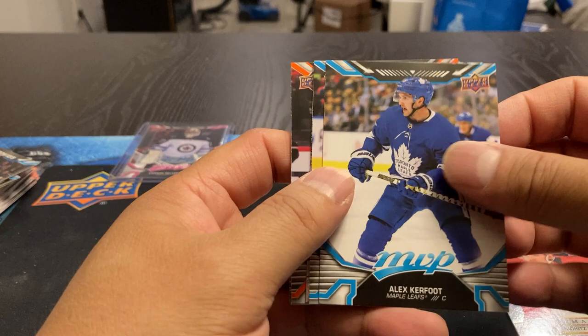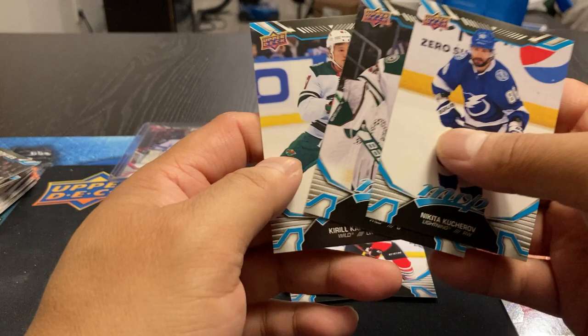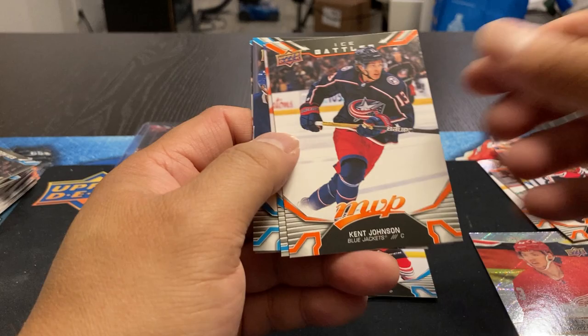Kerfoot, Ekblad, Sorokin, Counters, Keturi and Gensel, Seth Jones, Kucherov — not high number. Talbot and Kaprizov. I'm surprised none of those are high numbered. Stahl, Jenner. Got a Pinpoints — Kyle Connor parallel. Kent Johnson, Grubauer, Perron, Fox, and Merzlikens.